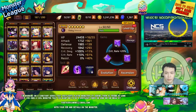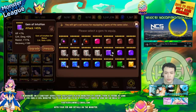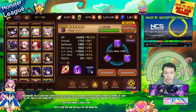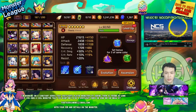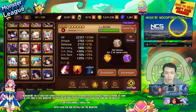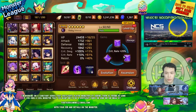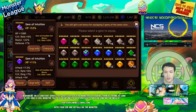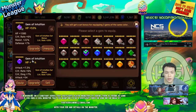I remember having an attack gem somewhere, but I think I gave it to my Arthur. So I can rip this off him, replace it with another gem, and go crit rate, attack, HP on my Victoria. Yeah, that would be perfect because I need one defensive slot on her.